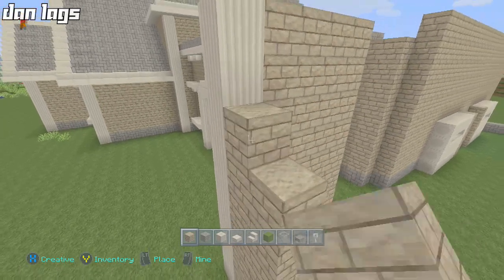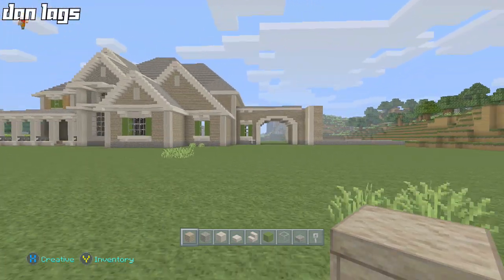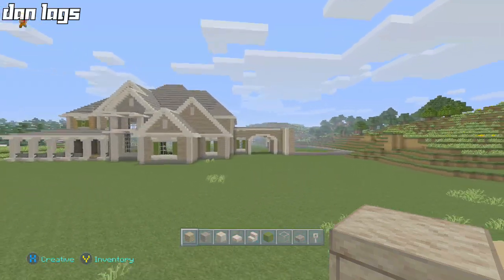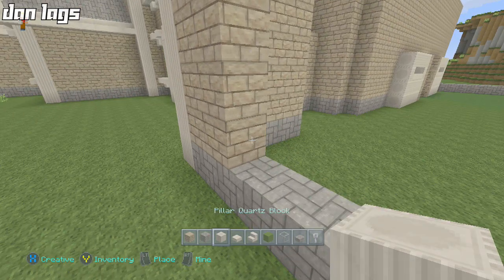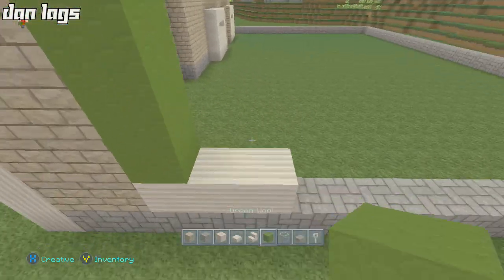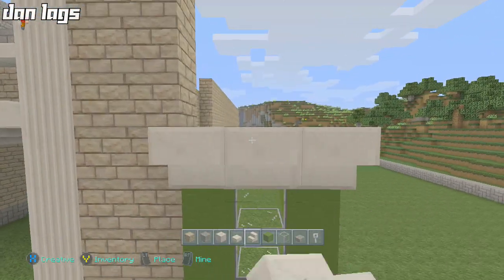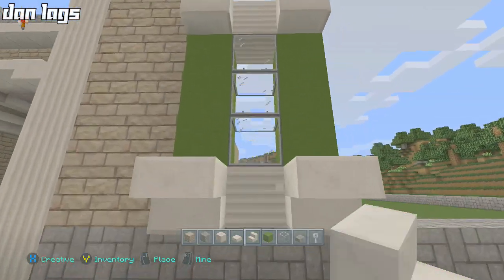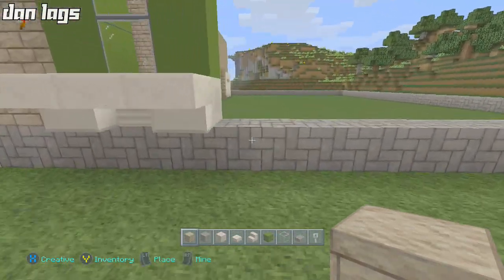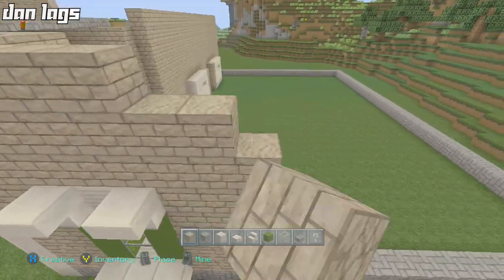Replacing this with a quartz block to line it because it'll look better - I have that on most of the house. Now adding some windows. Going two blocks away from the door, taking it up. I'm not sure how high that's going to go yet - I'm not sure if I want to make the garage two stories, that's also a possibility. Let me look from a distance. Two stories or one story - two might actually be pretty good. Adding quartz, green wool shutters, and quartz pillar for our standard window design.